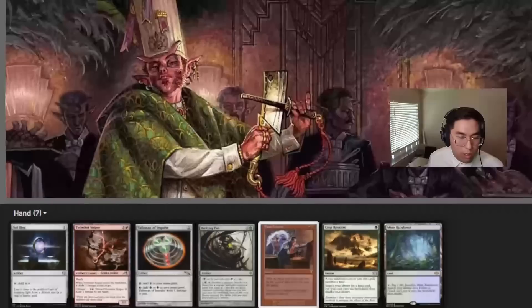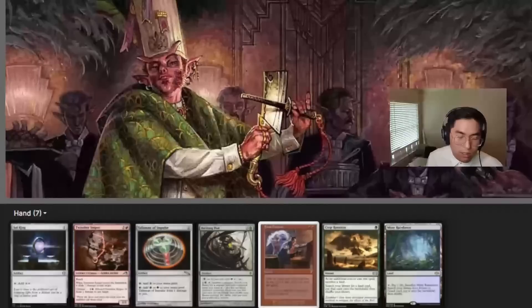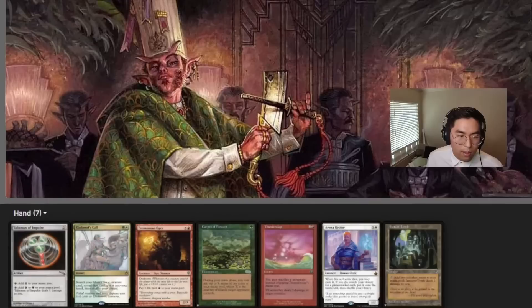This is our second hand — significantly better. We have a turn 1 Sol Ring into Talisman, and then turn 2 we can technically play Birthing Pod and see if we can bait out a Counterspell. This feels like a good hand but at the same time a very slow hand. My gut says not to keep because it doesn't look like I have a turn 3 or even turn 4 win. We have 4 mana but cannot Rocco for anything because we need 3 colored sources. I think I'm going to go down to 6.